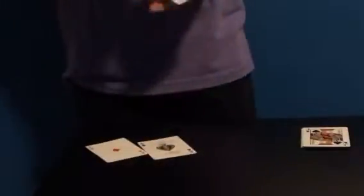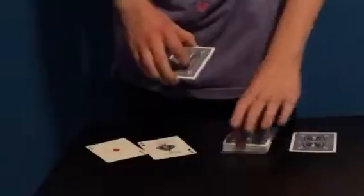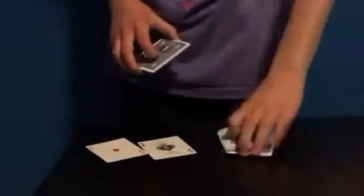So what we have here are the four jacks, and they're about to rob the bank — the deck of cards. We have the two policemen that are going in to stop them. The jacks are going to rob the bank at midnight. We take the first jack, lift up a portion of cards, put the jack in, and put it back.